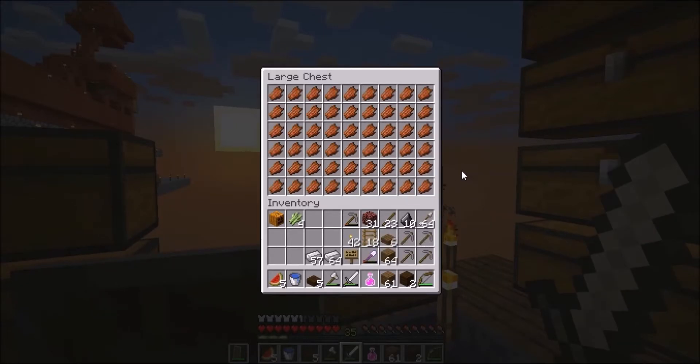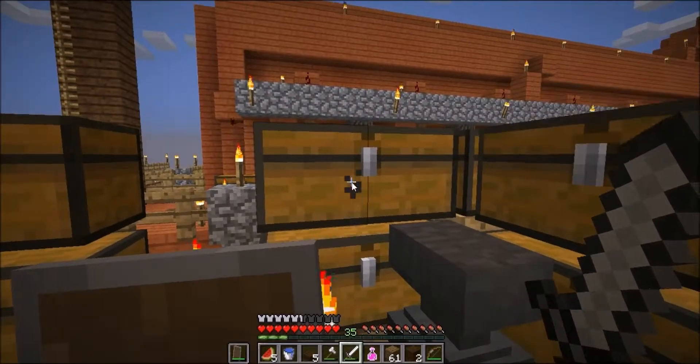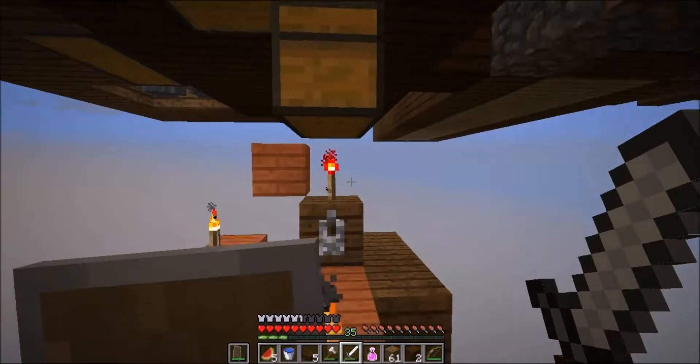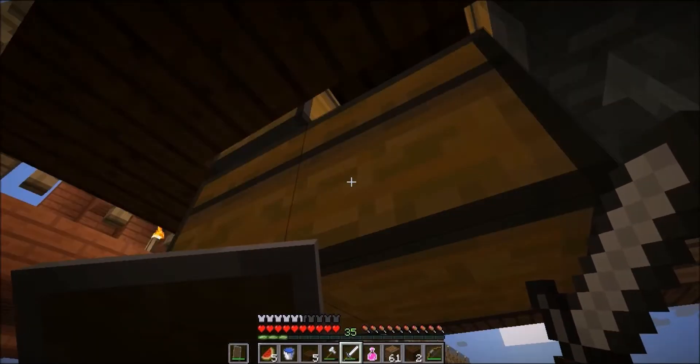Produced some stuff with this. Coming over here, you can see I've expanded our storage considerably. The Rotten Flesh is almost done with this double chest. This one's pretty much empty — that's just because we used it to trade. As you can see, bones are well into the top chest. Gunpowder, well into the top chest. And arrows getting there as well.